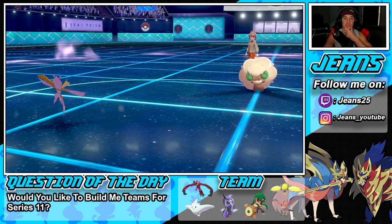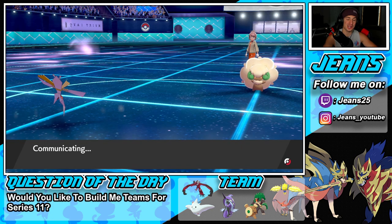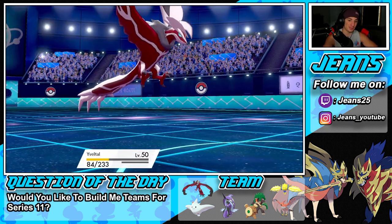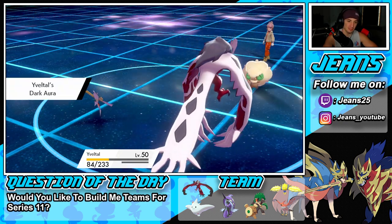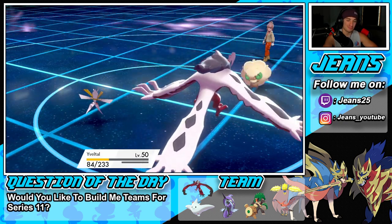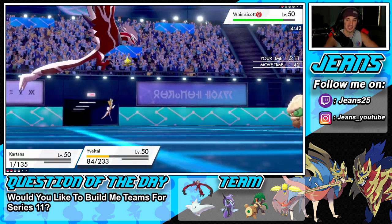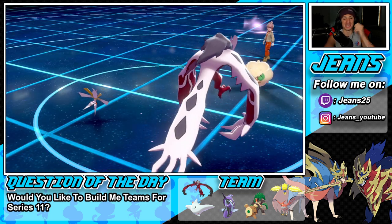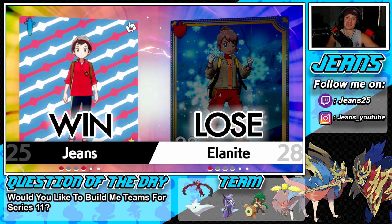Beautiful turn by us getting Kartana in at the perfect time and making that call. Now it comes down to a 2v1 situation. This thing either has to eat a Smart Strike or an Oblivion Wing — its option. Yveltal uses Oblivion Wing into Smart Strike — and the battle is cancelled. GGs, 2-0 for this video! Let's hop into our third battle and grab that perfect record.